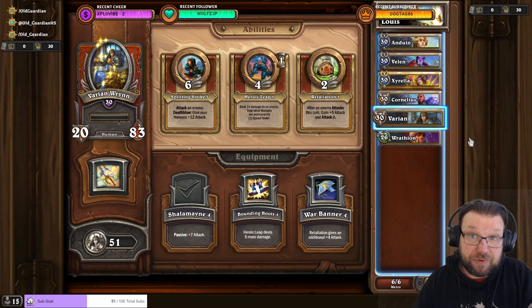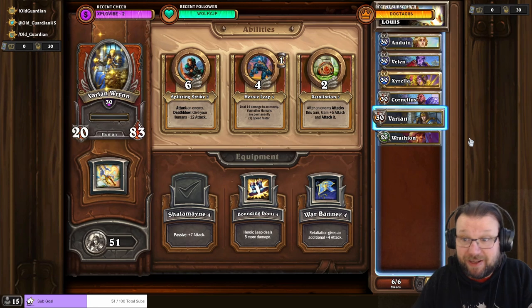If you can get a lot of stat buff treasures, then Varian is just going to wreck Louis with Retaliation. But if you have a hard time finding stat buffs, then the fight is going to take a little bit longer. Either way, this comp is perfectly capable of handling the fight and getting Rathion's equipment. This is what the fight looks like in action.